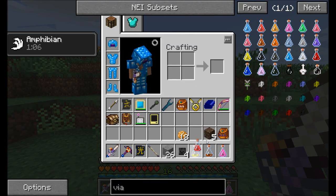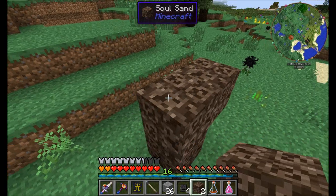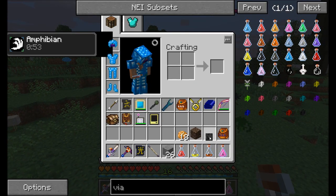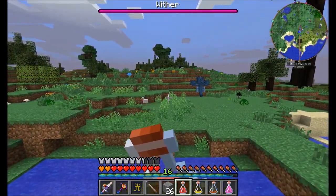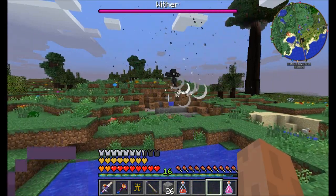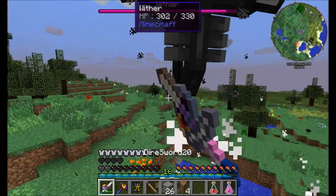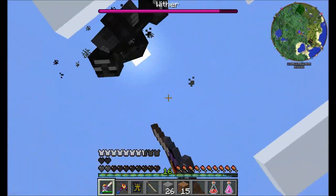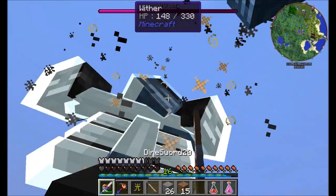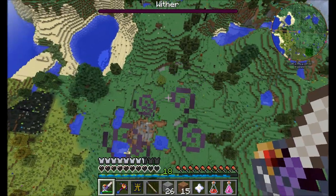Let's get ready to fight a wither. I've flown a bit of a ways away from my main base because I wanted to make sure we didn't have any problems with the destruction of terrain and whatnot. Here comes a wither fight — let's take him down. Come here, wither. You are a little bit faster, but no worries. I gotcha. Nether star complete. Let's go make ourselves a wand of warding.